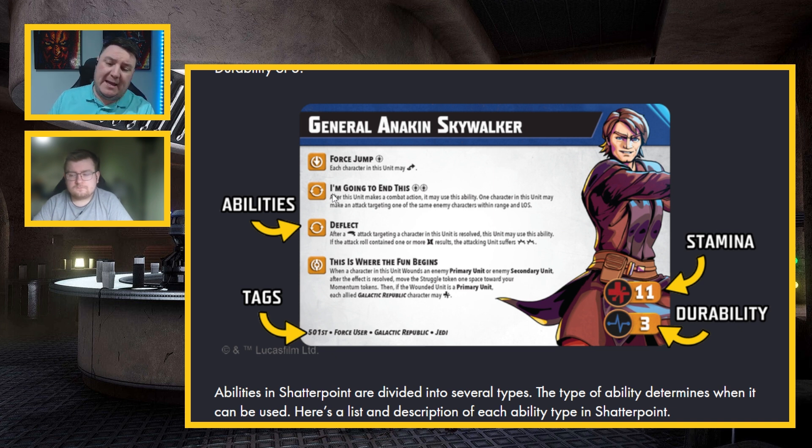The big one here is stamina and durability. Anakin Skywalker has 11 points of stamina, meaning he needs to take 11 damage to be wounded — so 0 up to 11 depending on how they count it. Either way, 11 points of damage and he'll be wounded.